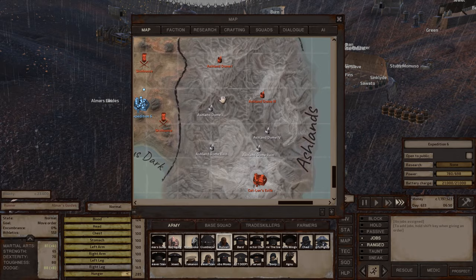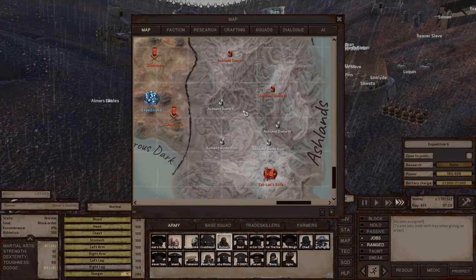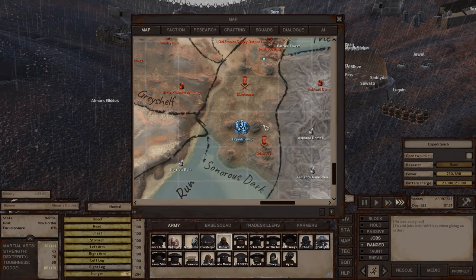Ashlands would not be a good location to make a base — the environment is too poor and it's too hard to find copper and iron close to each other. Also, the navigation in that zone is abysmal.